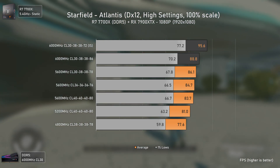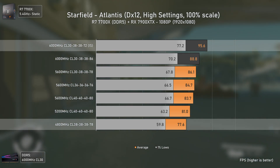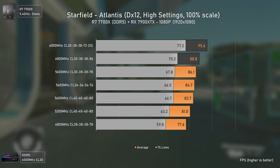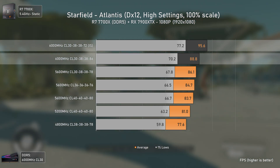As we go into New Atlantis, things get heavier again, with the fastest RAM configuration now showing a 23% advantage over the slowest one. Subtimings alone account for 7.6% of that gain, with another 10% increase in the 1% lows.